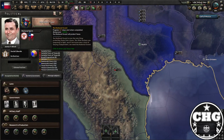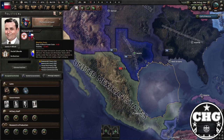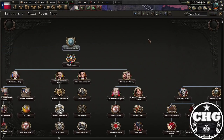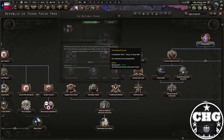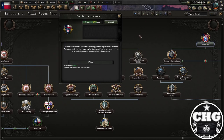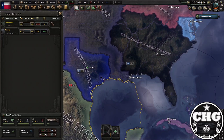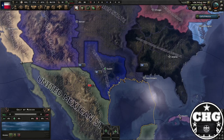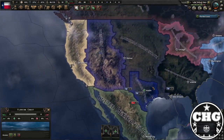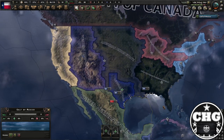One last bit of advice — this is not a guide for the entirety of the Republic of Texas, I might do that in the future. Do keep in mind you're going to start with the Bleeding Texas negative effect, and you only have a couple of different focuses available to you right away. I would personally suggest before you do anything, do the National Guard focus and activate that 36th Infantry Division. It only takes seven days, and that's going to spawn you a few troops — because otherwise you're going to have to build them manually, and you don't exactly have any equipment to do that with at the start. So just do the National Guard, and from there you can figure out what to do. That's how you form the Republic of Texas — the greatest of the 50 states.